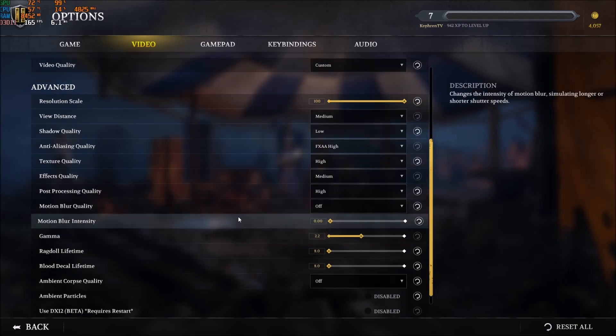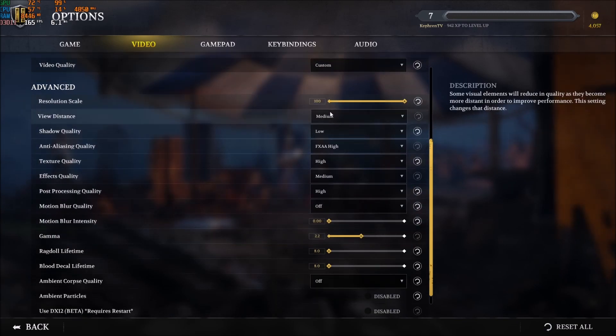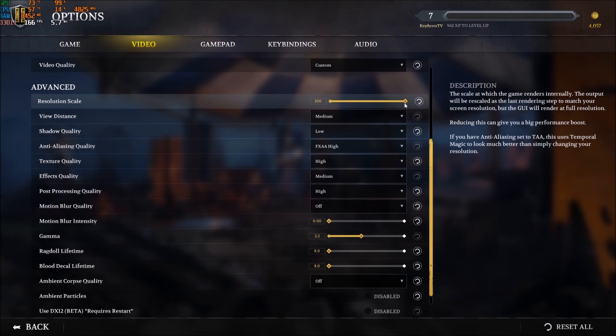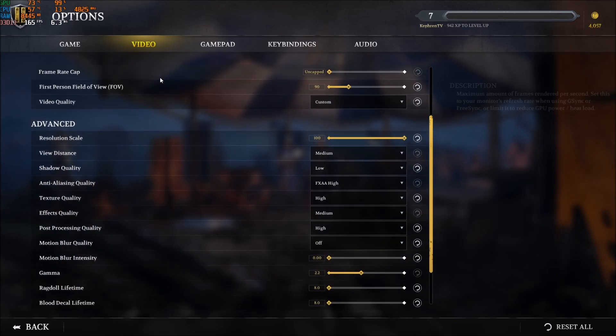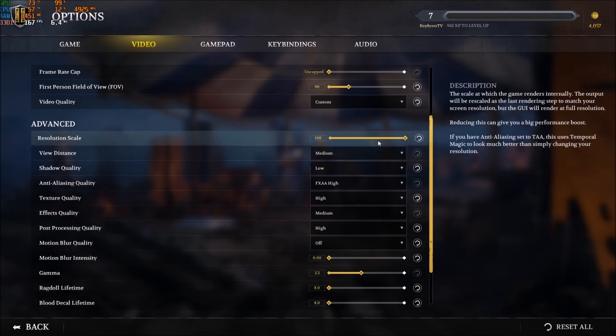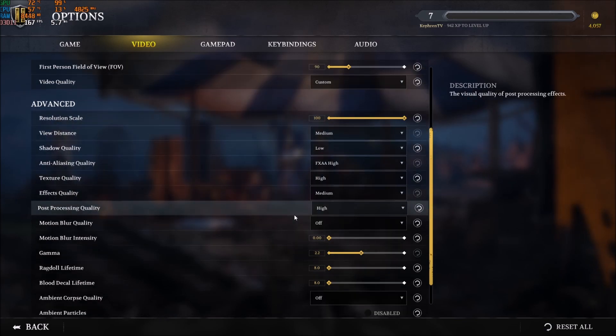After that, let's go with the Advanced settings. First of all, Resolution Scale — make sure that you're playing at 100. By default, mine was at 133 and I didn't understand why. So go to 100; you will save FPS because of that. And if you want to downscale after following all the guide and you still don't get the amount of FPS you want, go with 95, maximum 90. Lower than that, you will see that your image quality will decrease a lot.